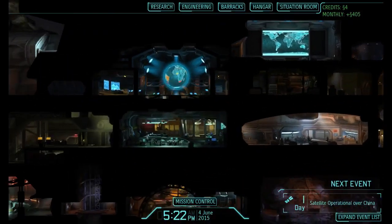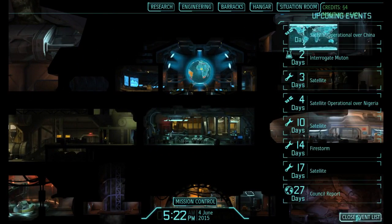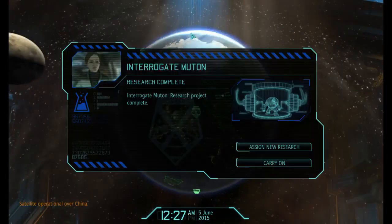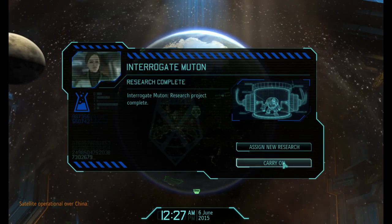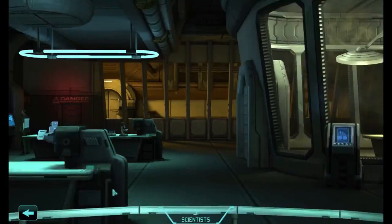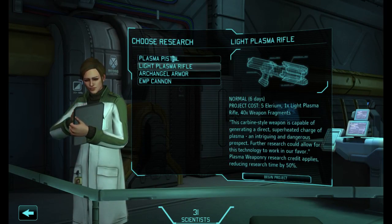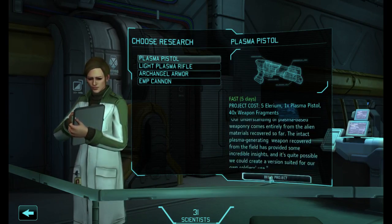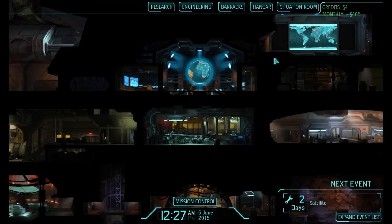Barracks is ready. Satellite operation, interrogate the Muton, then another satellite. Scanning for alien activity — satellite coverage now available over China. Good. Interrogate the Muton, assign new research. What did we learn? Plasma weaponry research. That's quite useful because now we've got these things ready for slightly more advanced things. Yes, plasma pistols please — having our squad equipped with those things would be quite handy.